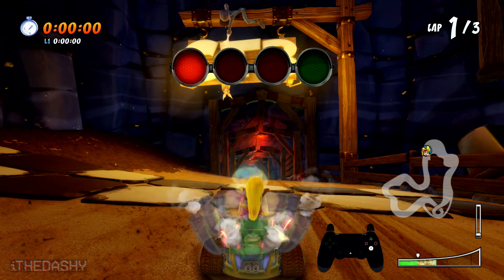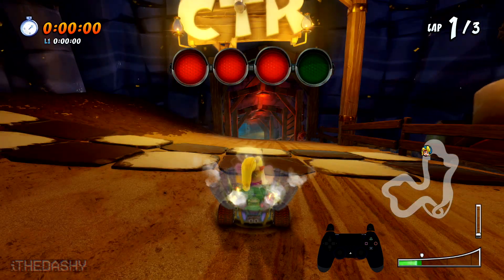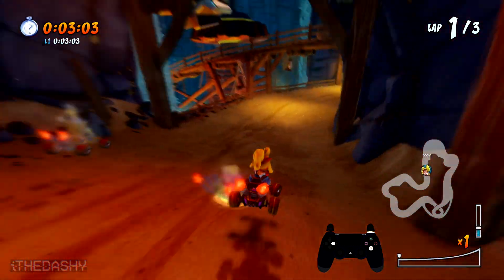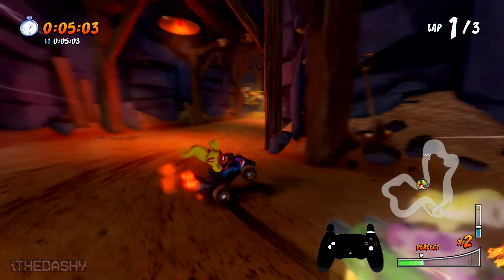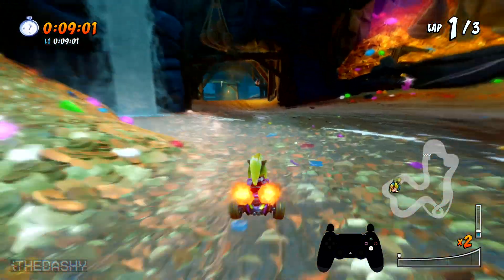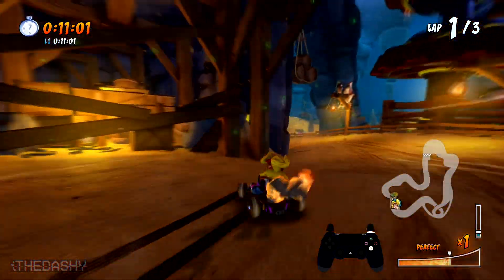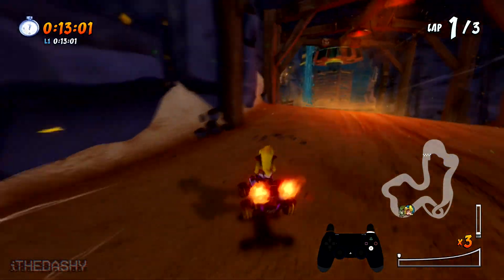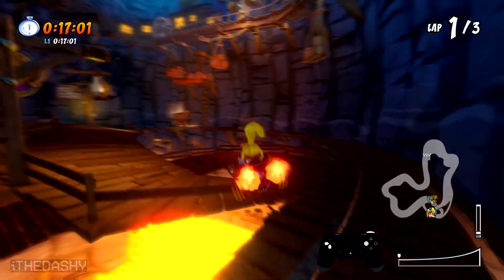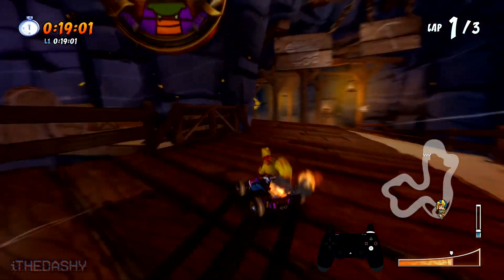We're going to start off and do our start boost, do a single slide and then jump and get a hang time boost. After that we're going to transition immediately into a power slide to the right and do three boosts. Then we're going to go to the left, jump into the water and then jump out of it to avoid slowing down too much. We're going to power slide a little bit and go a little bit wide to make this line into the shortcut and then jump through the shortcut in order to lose the least amount of speed.